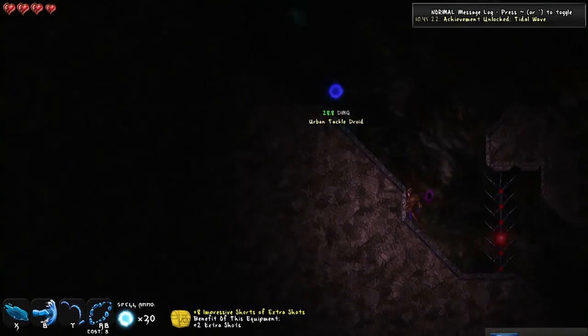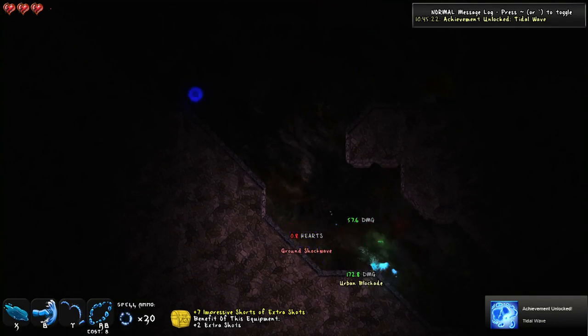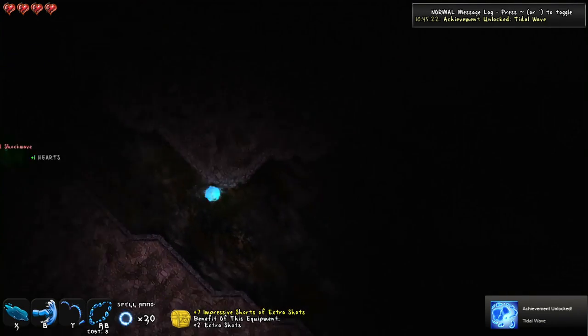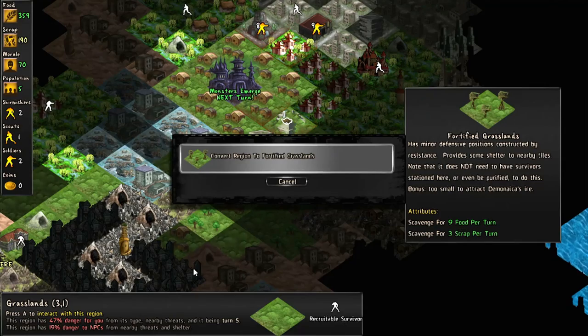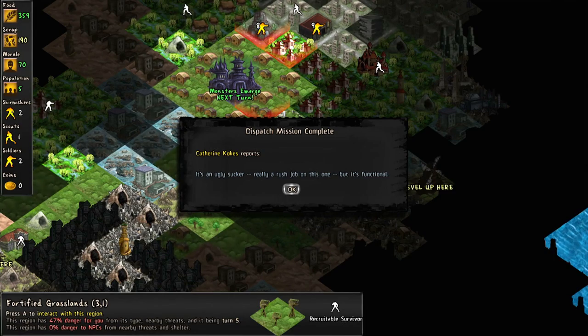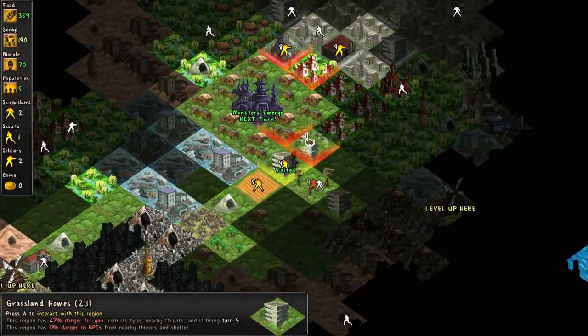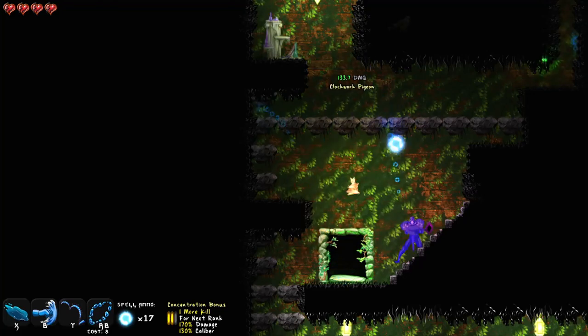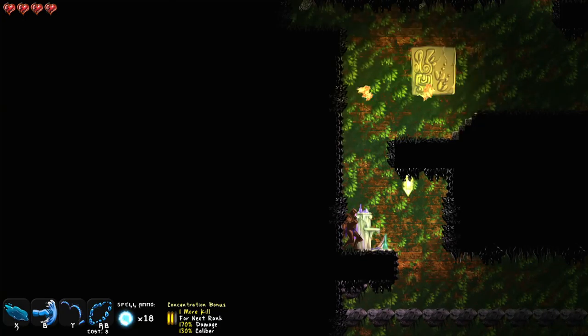Now we find ourselves with Valley 2 Electric Boogaloo, which gives the mix a few more whips and a few more genres, too. Remember how there were survivors and settlements in the original? Well, now they're all on the world map, where they have to be shuffled around and directed in a turn-based strategy format. They've taken the batter that is Valley 2 and folded in a heapin' helpin' of civilization. Makes for a richer, flakier crust, and a better video game. Alton Brown was right.